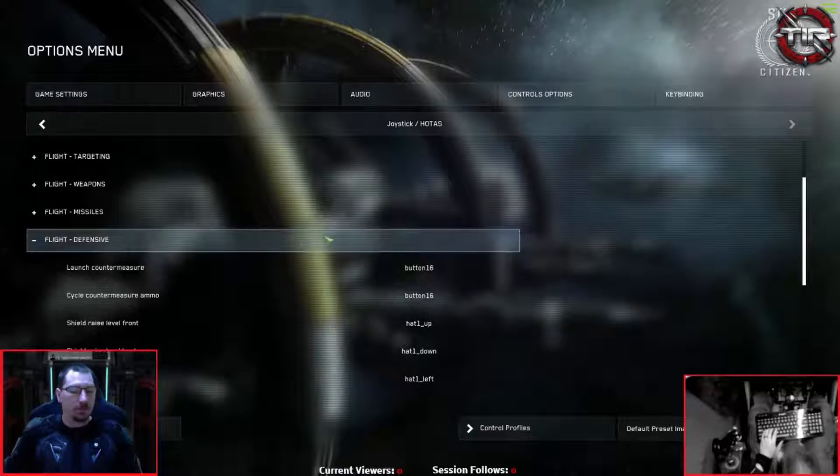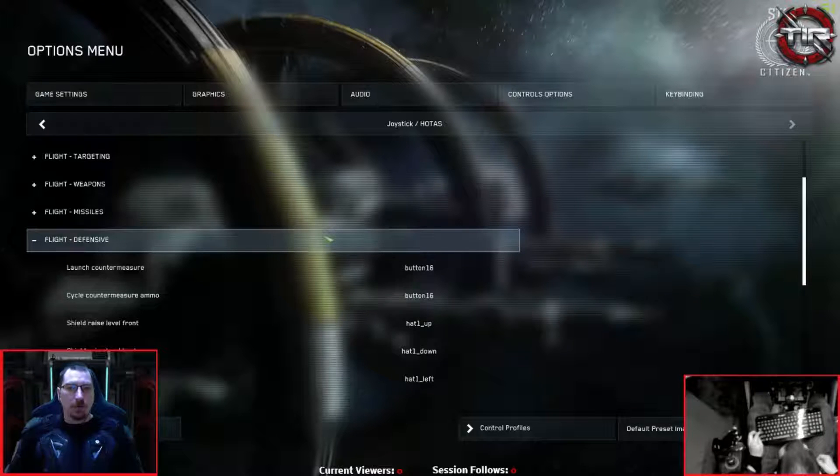Here's a tip for countermeasures: if you're willing to just fire both flares and chaff together whenever you have incoming missiles, managing countermeasure ammo doesn't really seem to be an issue right now. I don't bother looking to see what countermeasure type is currently selected — I just fire both types. I do check what kind of missiles are incoming, so I know if it's a cross-section-seeking missile and need manual evasion. There's a really easy way to fire both countermeasure types with one button, which I'll show you now.